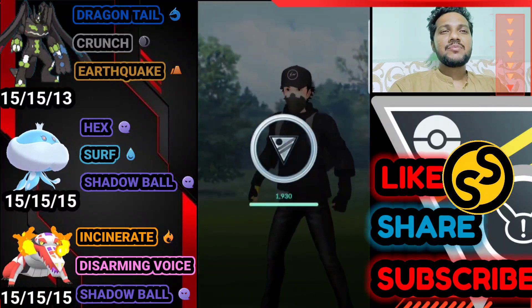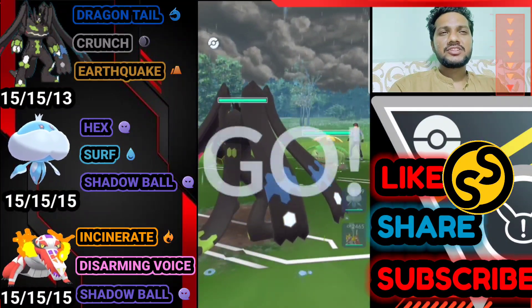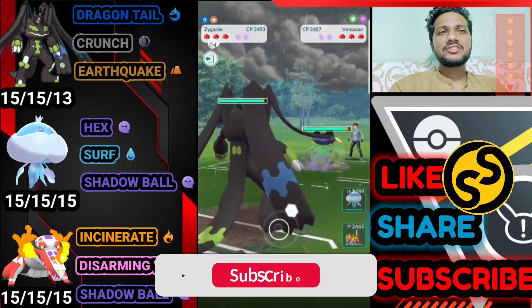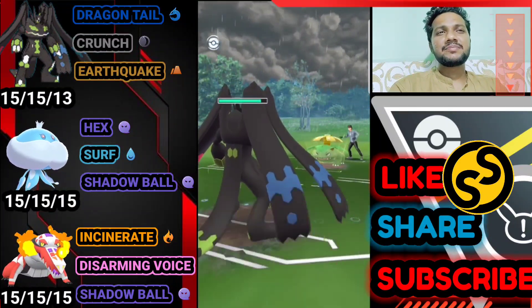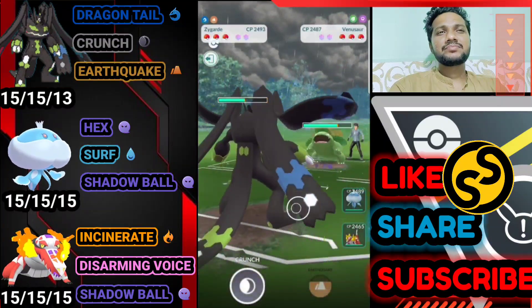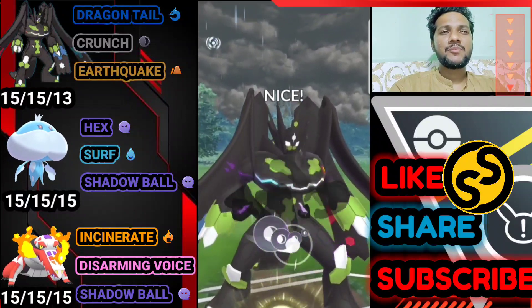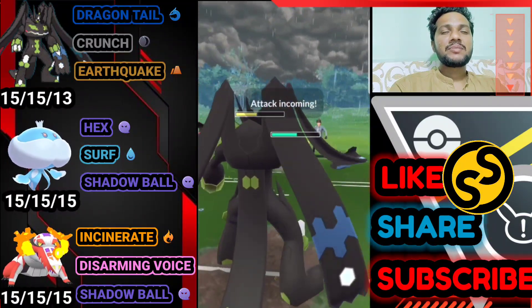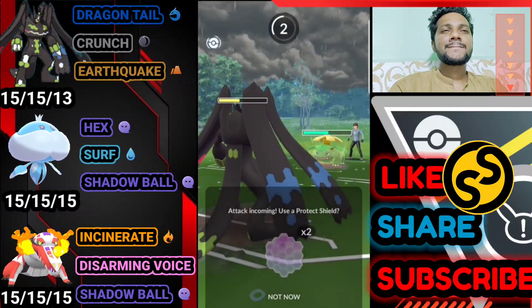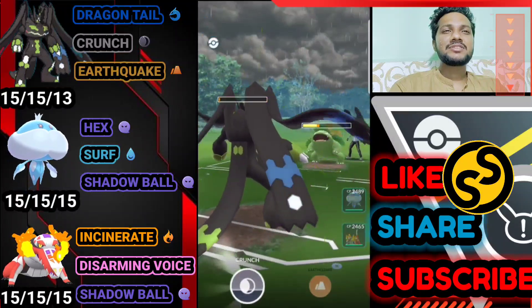Moving on to the next battle — Zygarde vs. Venusaur. Great start because we have Dragon Tail and Crunch — the Dragon Tail damage is huge. Frenzy Plant does some damage because Zygarde is a Dragon and Ground type, and Grass is super effective against Ground type. We should use a shield here to not waste Zygarde's health too much.